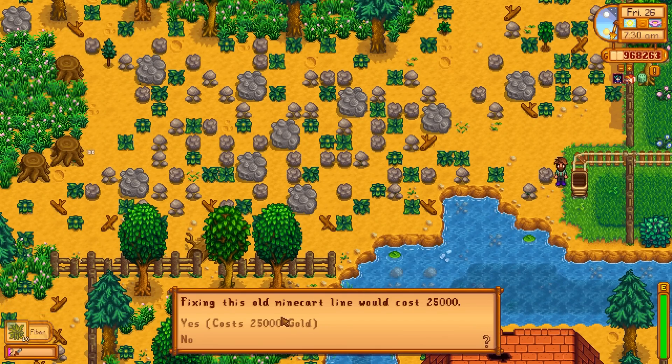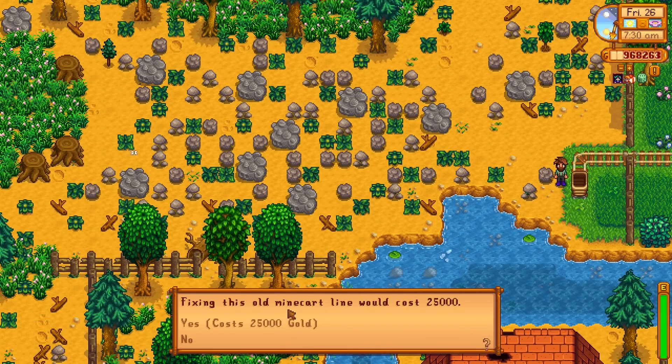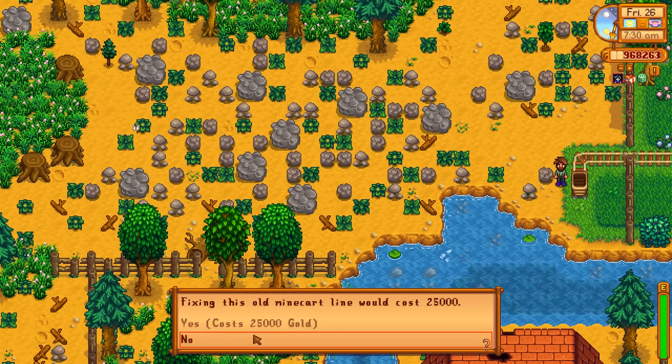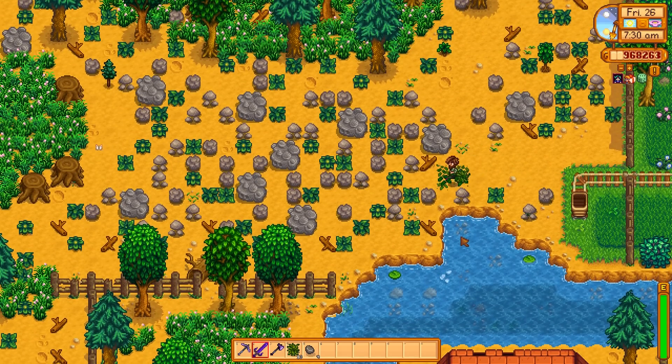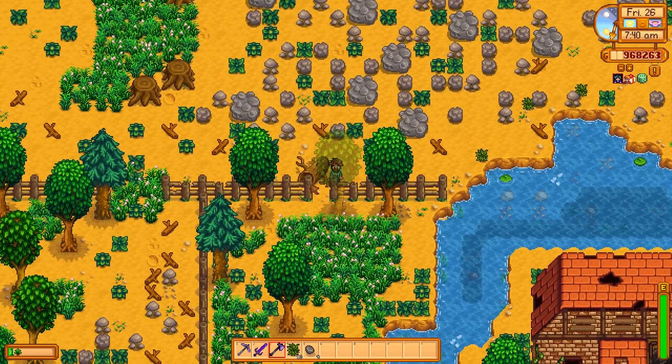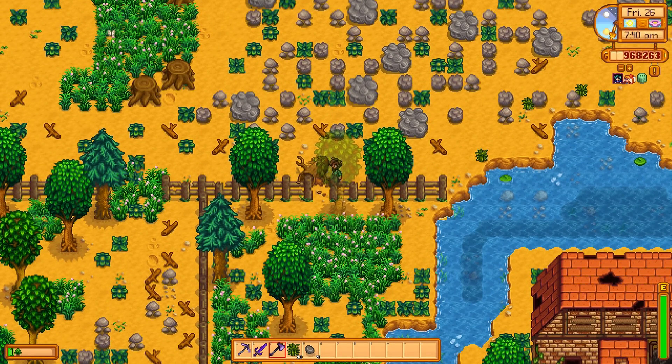Now, we get a mine cart on our farm! It says fixing it will cost 25,000 gold. Obviously I've got the gold. Well, we'll come back and fix that mine cart in a second. That way we can check out our farm first, because you guys might be very interested in making your own farm bigger.